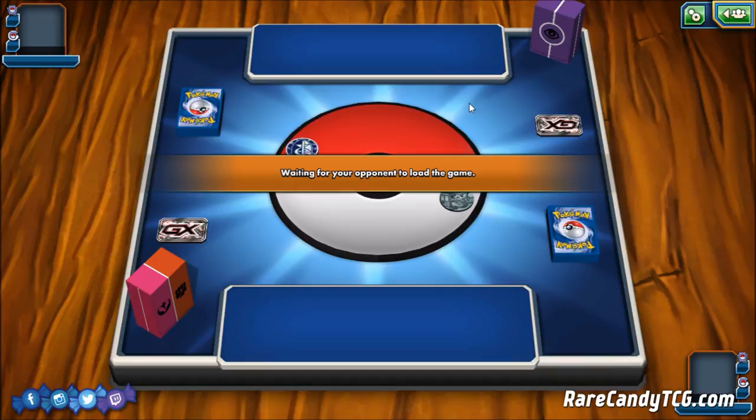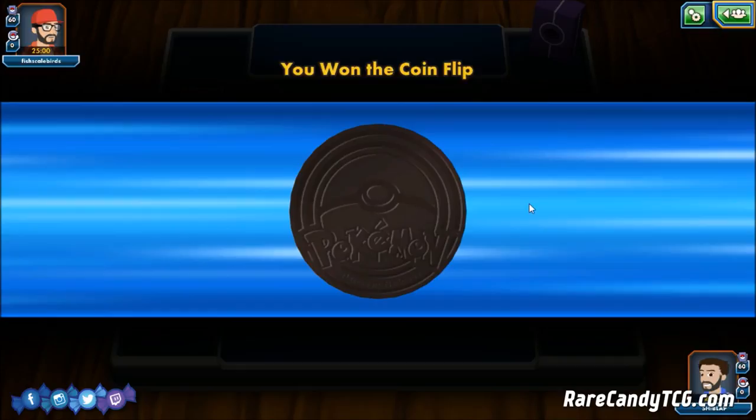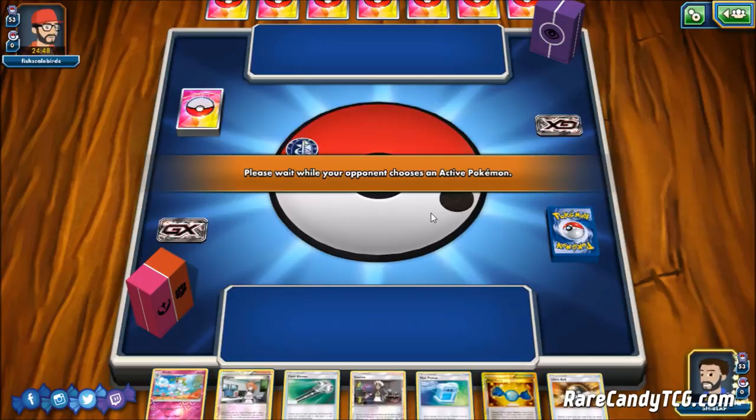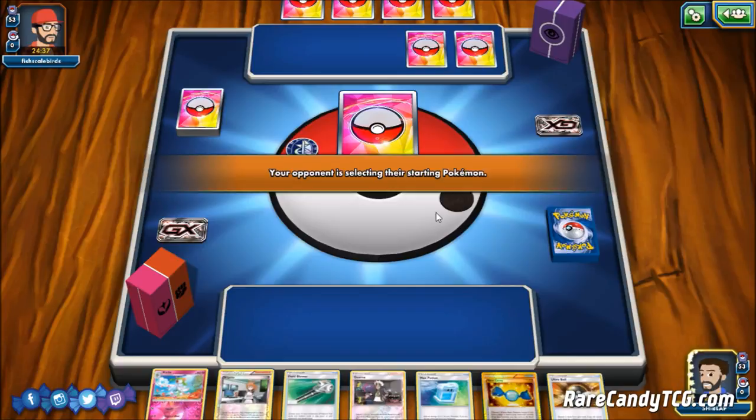Alright, so it looks like we have ourselves a game. Our opponent has a Psychic deck box — could be some sort of Garbodor variant, that could be a safe guess. We do have a Mulligan; I thought that was a Ralts at first. We're going to take a Mulligan unfortunately — I got a little excited about having turn one Brigette, but hopefully our next hand will treat us a little bit better. Our opponent has got three basics to start with, so they might not even need to Brigette turn one.